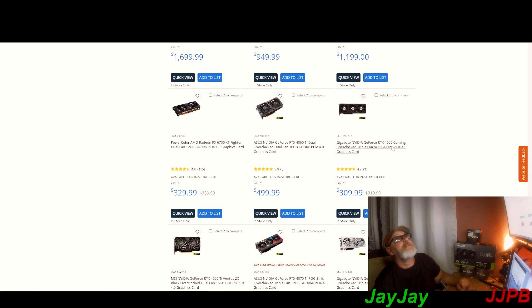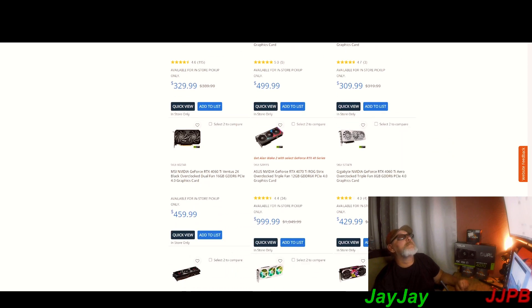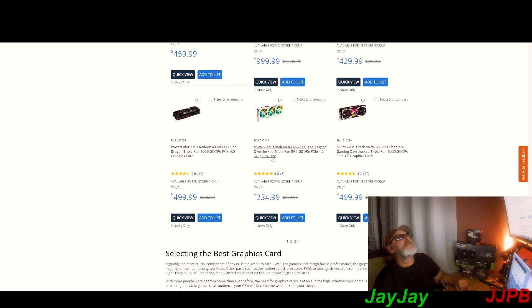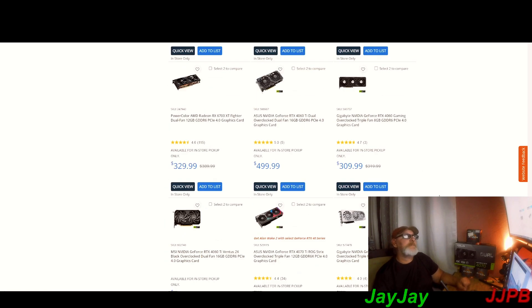As for deals: the 4060 (not the Ti) for 309-329, the 6700 XT PowerColor Fighter for 329. There's a 6650 XT — you're best to go up to the next one. And that brings us to the deal section I promised at the beginning.